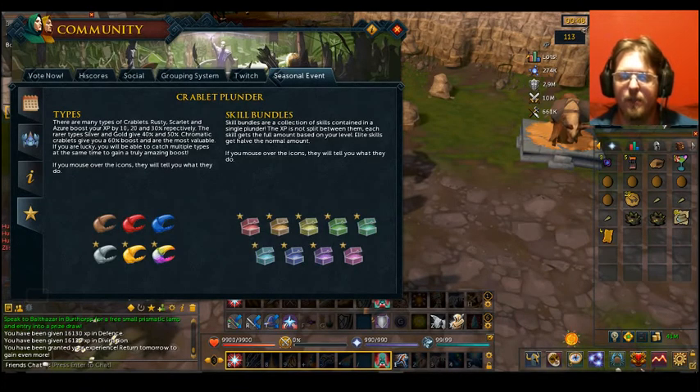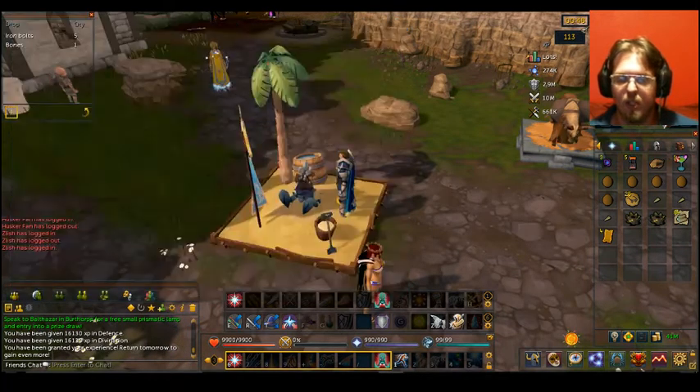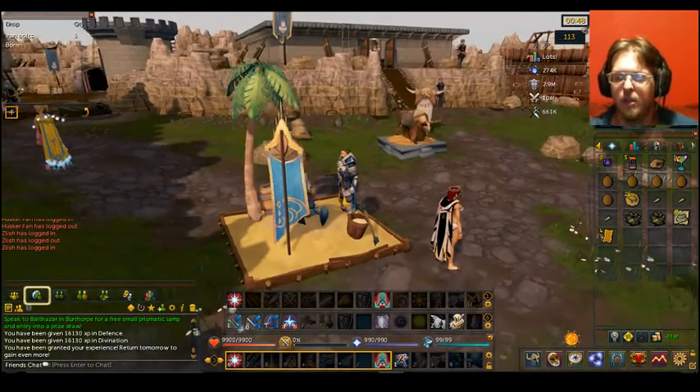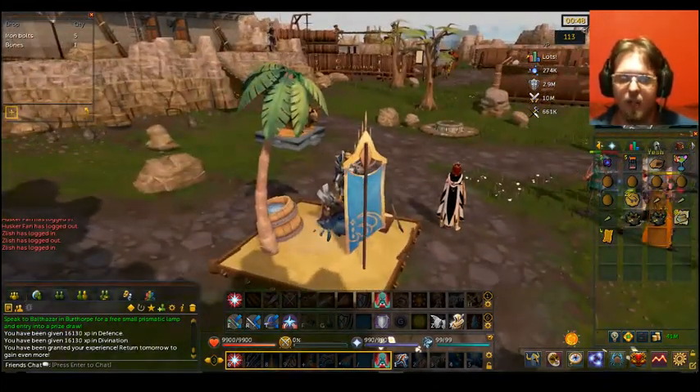It says there are many types of Crablets — Rusty, Scarlet, and so on. The rare types, including Chromatic, give you a 60% boost. Those only last so long, and then there are also skill bundles. Do try to get those if you can.